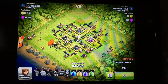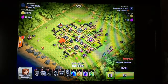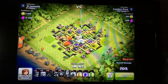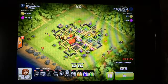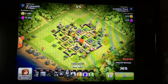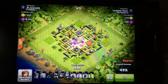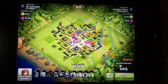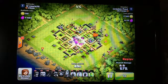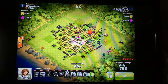Another thing to remember is that when you are attacking a base with inferno towers, the inferno towers block out healing effects because the heat and damage are so large that healers and healing spells are useless against them. Also remember that if you drop a healing spell or a rage spell in an area where troops are not, and they move into that area, they will still be healed even though they were not there at that time.